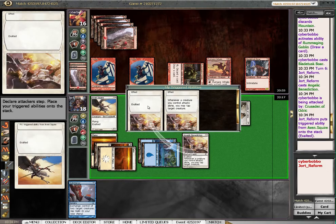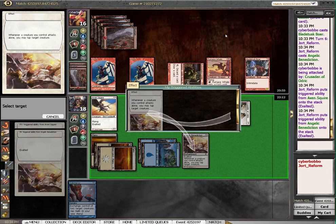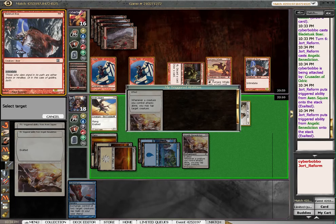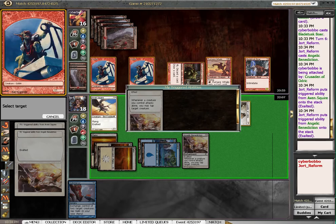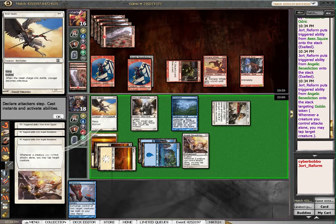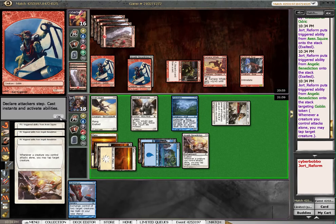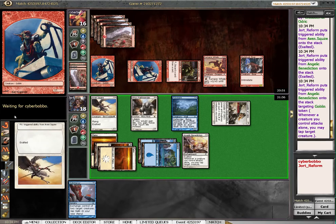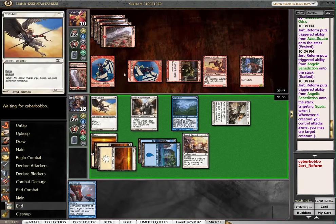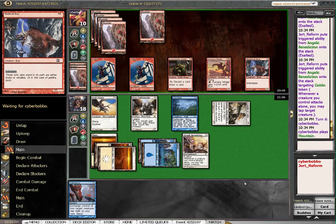Stack our triggers. If he wants to block with either of these I'd be more than happy for him to do that. We'll block a goblin, tap a goblin — this means that next turn when we attack we'll be able to tap down the goblin that he doesn't chunk block with. And he didn't even chunk block — that's concerning.